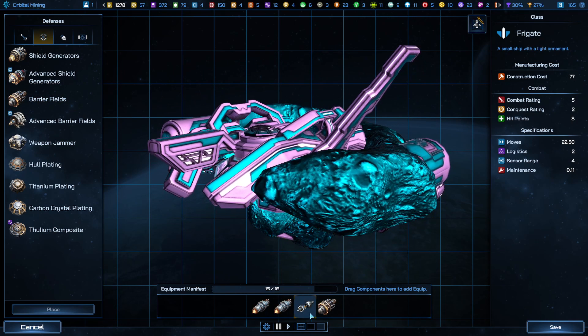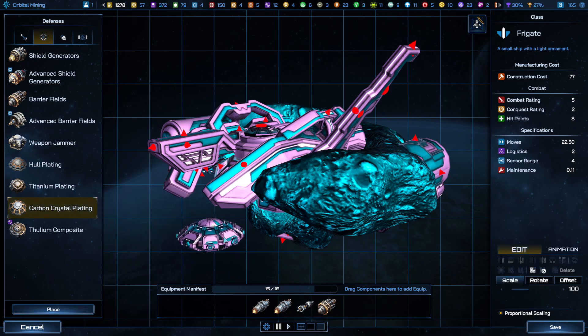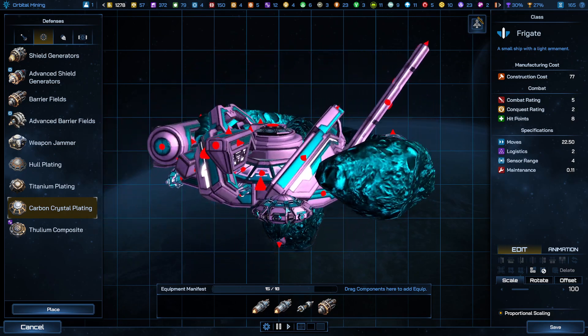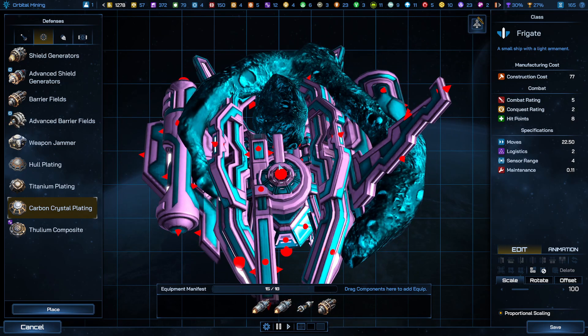I spent probably way too long trying to line that up, and I have room for one other thing which will be armor. Always want both shields and armor — if you have to choose between one or the other and you don't have enough space, grab the shield first, but then fill up with some armor.